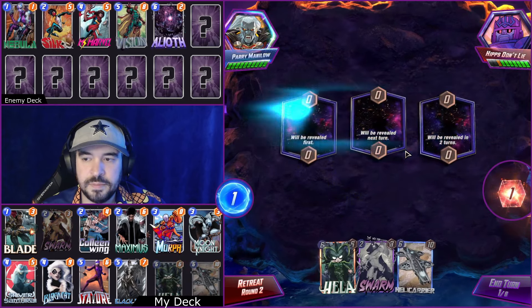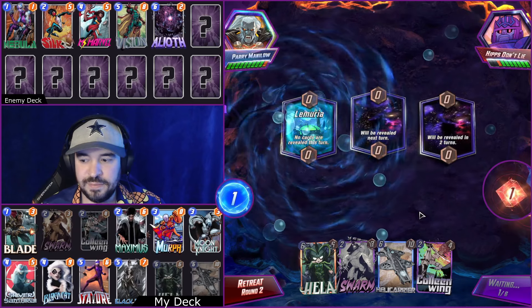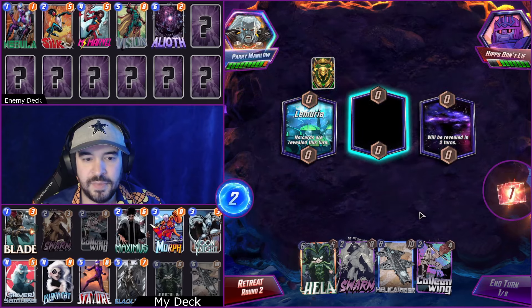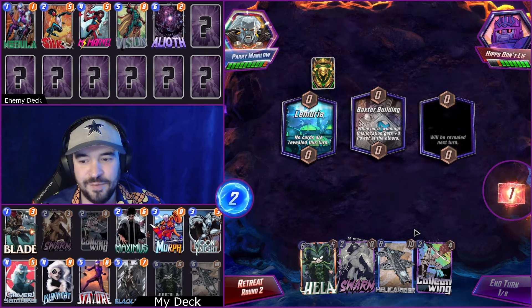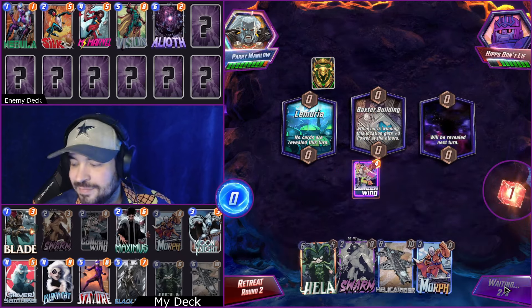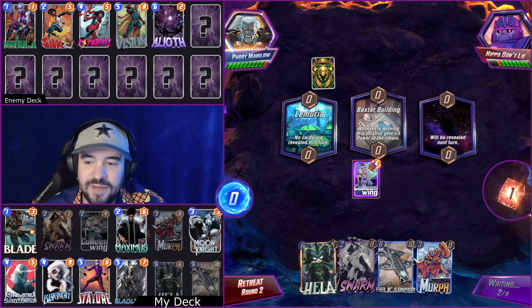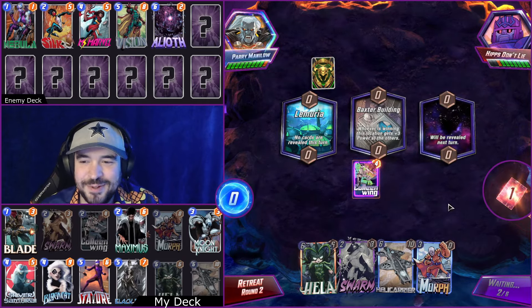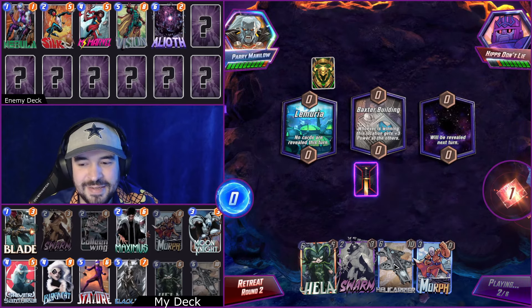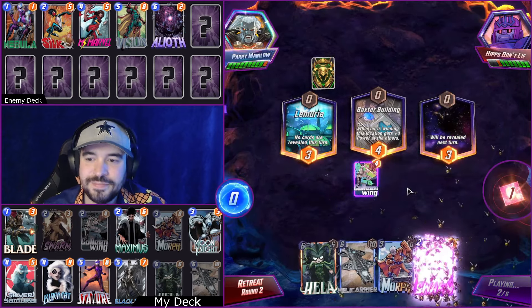I gotta say, Buddy cooked. This list is fun and it's good. And I want to take Hella Carrier out of it, but I can't — it's been working. I've been looking for an excuse to get rid of the Hella Carrier, mainly because I don't have a variant for it. If I had the Pixel or the Hip or something, I'd feel more good playing it. But this lame base art Hella Carrier — less appealing.